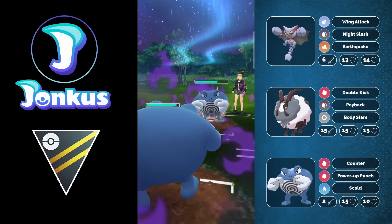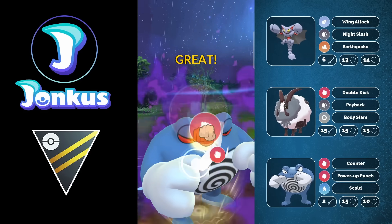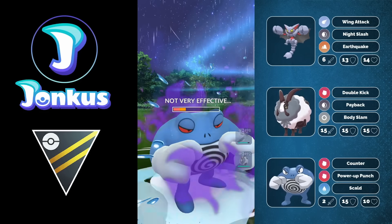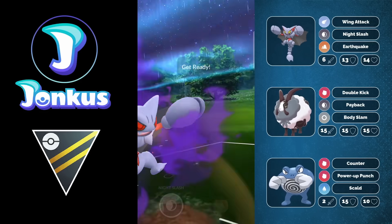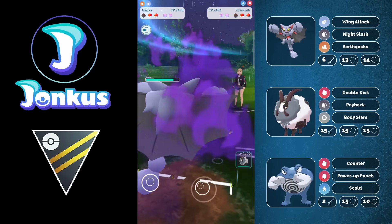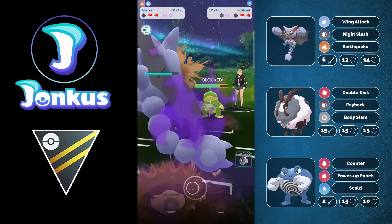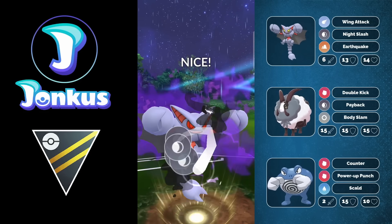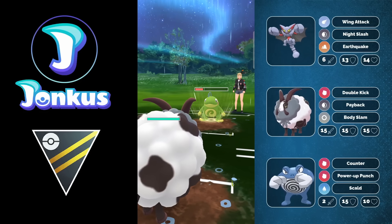Now we have Polywrath against Polywrath. They're running Scald Ice Beam which is the recommended moveset - I'm running a different moveset for a little more fun. They get the Scald debuff on us, which is awkward because without the debuff we would have done so much more damage. We're now forced to go for Night Slash with our Gliscor and we get a boost. They have Polytoad in the back - the double Community Day line. They're going to shield the Night Slash and I can go for another Night Slash doing a ton of damage because we're double boosted. The Ice Beam from the opponent is nice for us.